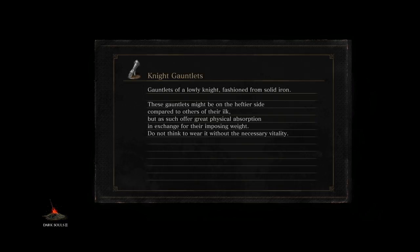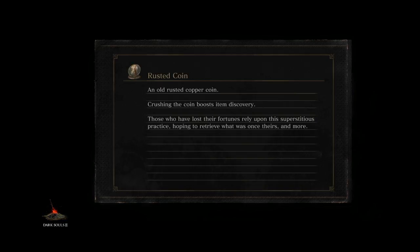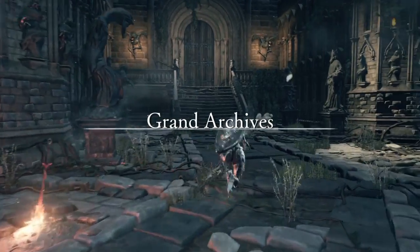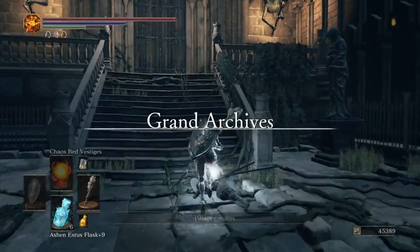What I'll do is once I get the first hit, until you see his health come down, I'll just speed it up until he dies. And you get the Crystal Scroll — that's one of the main reasons we're here. Grand Archives has to be done in two parts.